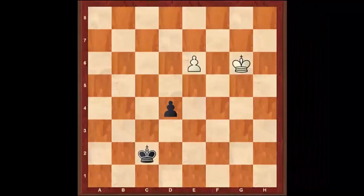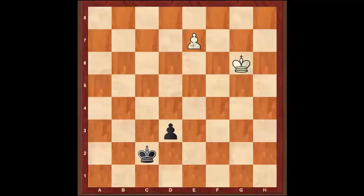Many times in endgames you get into positions where you're trying to race the pawns to get a queen, and one person gets the queen before the other. Something like this — let's say it's white to move. White pushes the pawn, black pushes the pawn, white gets a queen, and then black pushes the pawn to d2. So how do we know if white will be able to win or draw, and how do you win this position?